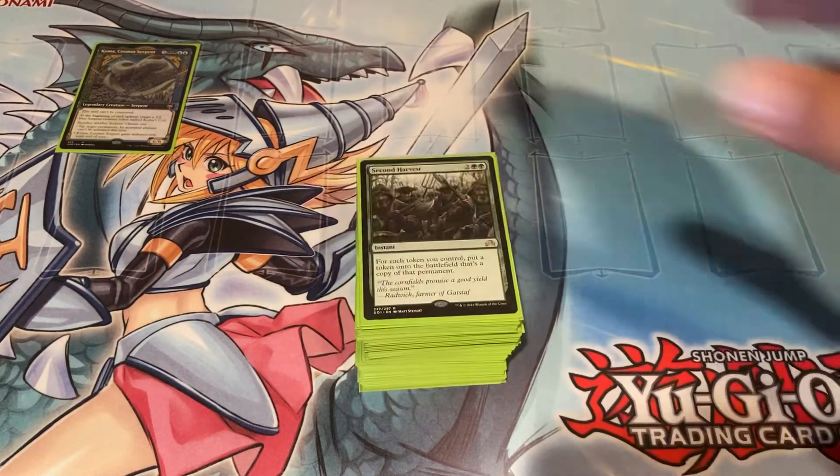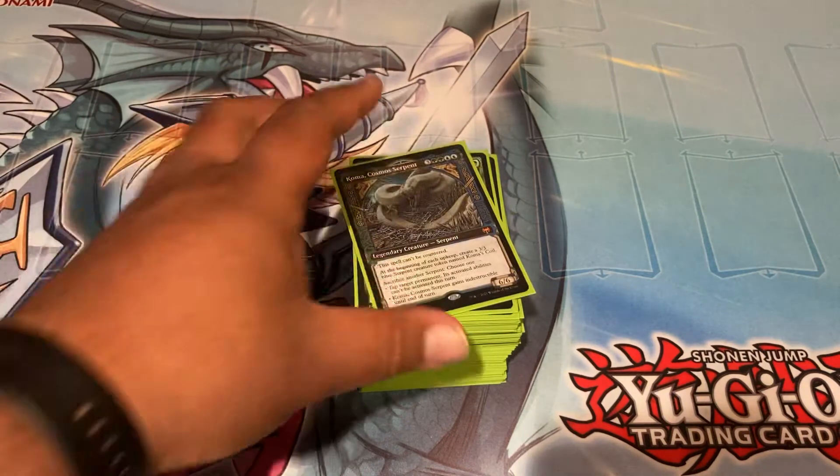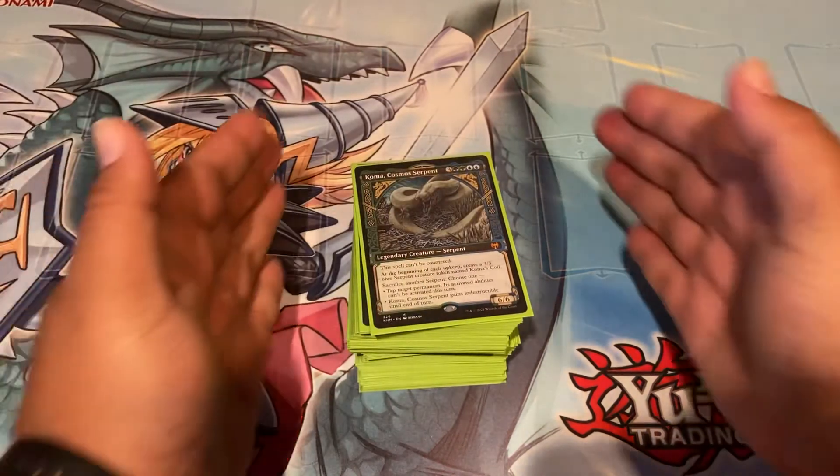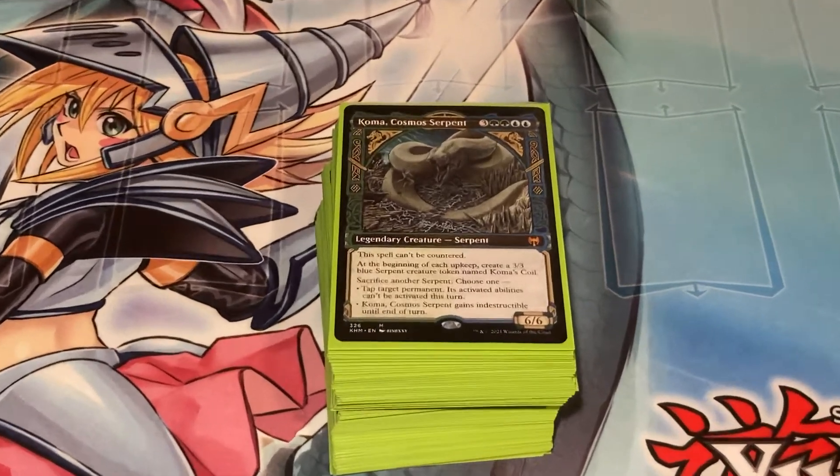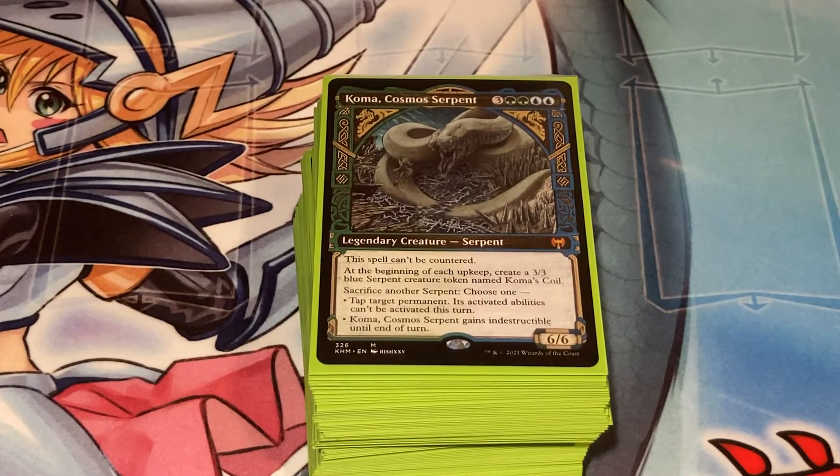That's my Koma, Cosmos Serpent deck. I don't know if I'll upgrade it much from here — I think it's fine where it is. I've got the proxy counterspells in there since those are in other decks, but yeah it's fine as is. Thank you so much for watching, peace!